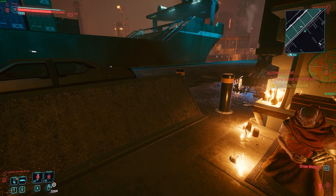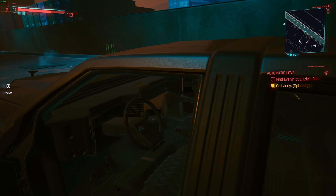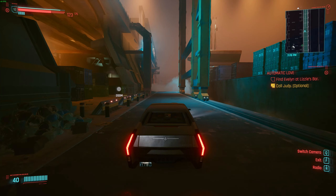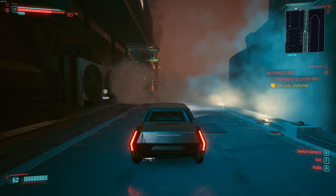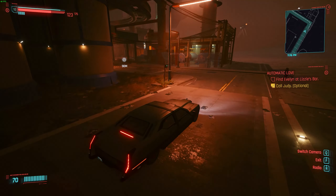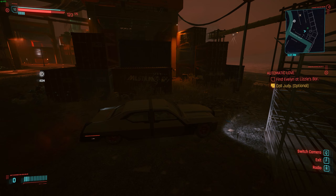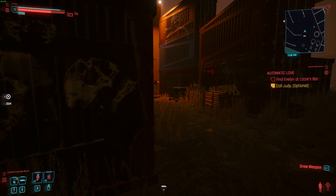He will tell you to go get something and someone, and when you go to get this person, the iconic weapon is in the same building. If you don't want to do the mission, I'm pretty sure it's there without it — but you get a side quest done and some street cred, two in one. So you drive straight up here and it is the first building just on this corner.